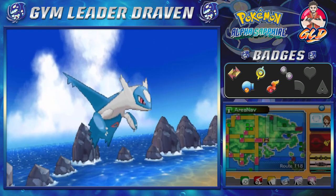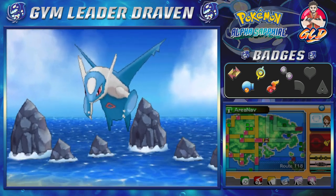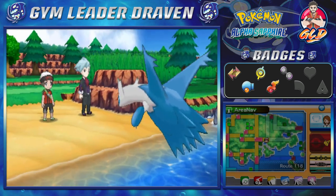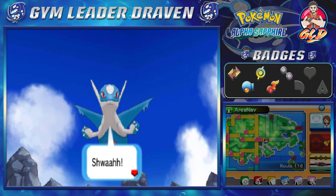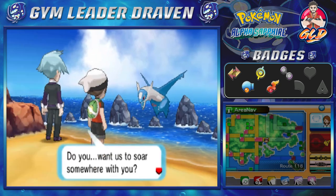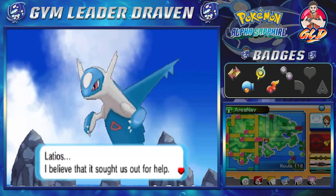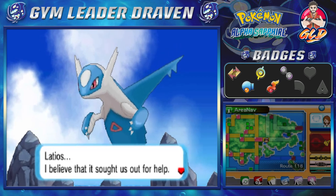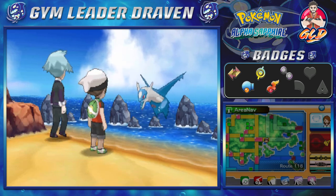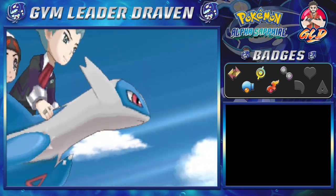Latios appears from the sky! This is strange — Latios is looking at us. Steven says: 'Do you want to soar somewhere with Latios, Draven? Come with me, Latios — I believe it sought us out for help. If that's the case, let's go.'